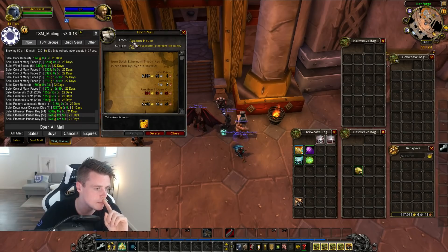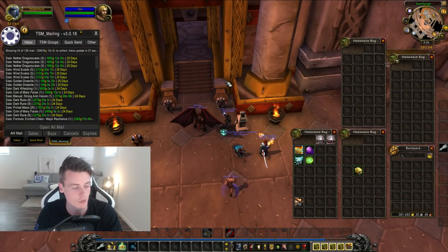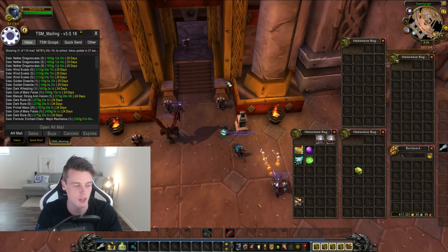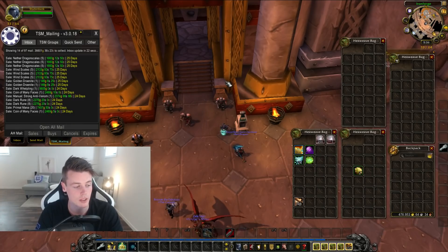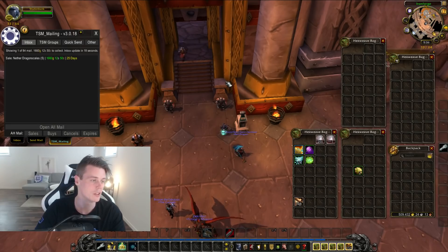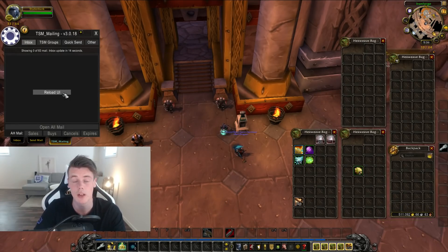And some Prison Keys — this is a really bad price, but it's a reputation item and not needed by that many people. So if I can sell it, good for me. It's just a bonus item I get while farming Transmog items and running Mana Tomb, so I don't really mind if I get 10,000 or 5,000 gold for a stack. It doesn't really matter — it's like a 10,000 gold bonus per hour, even though I've sold a stack for 25,000 gold before.